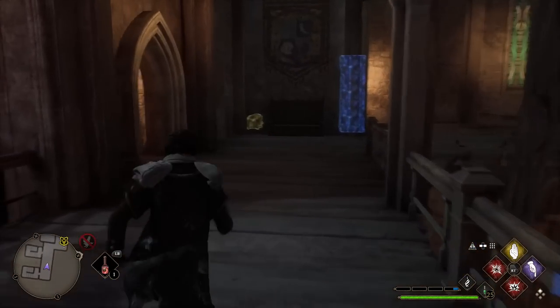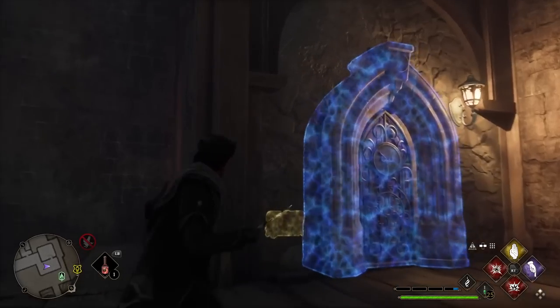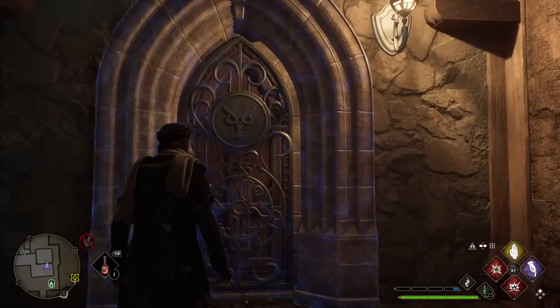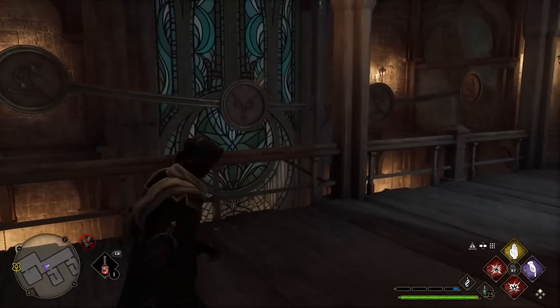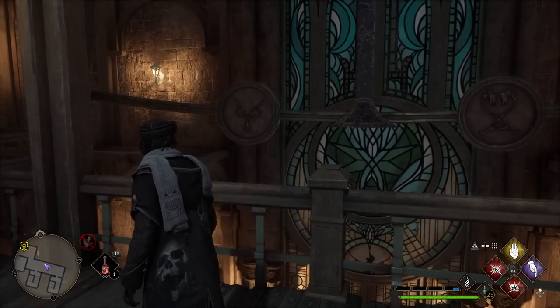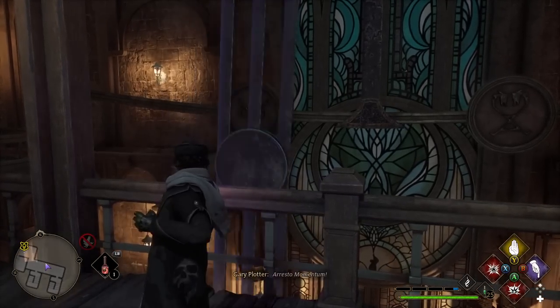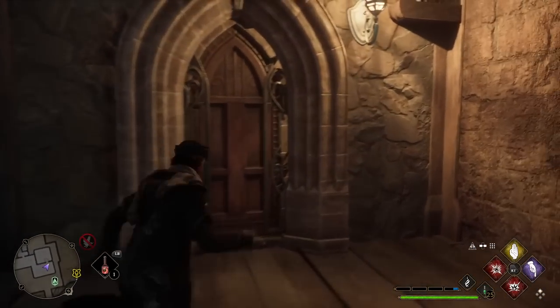Coming out here we notice this door has a kind of face-looking symbol on it. We go back to the pendulum, find that symbol, and stop it as soon as it goes over with Arresto Momentum. That should unlock this door.